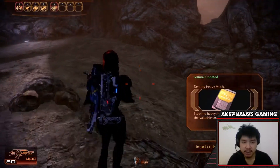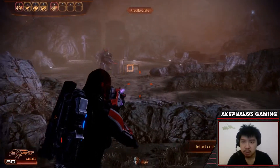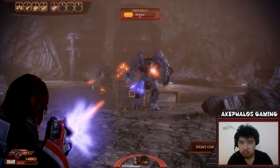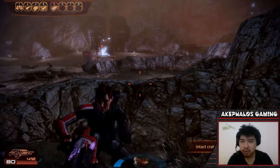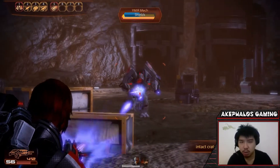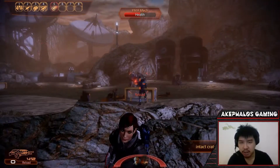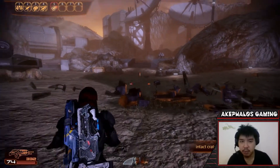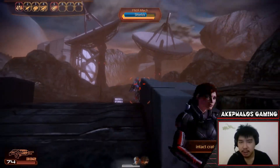For this quest we have to be quick — we're going to have to make sure that we destroy the heavy mechs that are going to be deployed here. For those of you playing this, it might be worth noting that you should probably bring Miranda for this one, because if you have two Overloads it will make your life much easier. I made a mistake of bringing Grunt, but it should be all right. Let's deal with the other mech first before we investigate this place — I believe there are some credits we can grab as well.